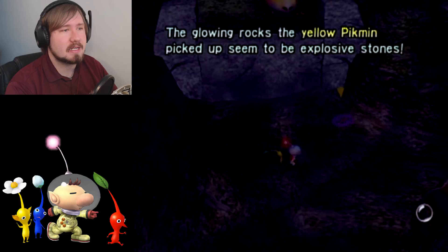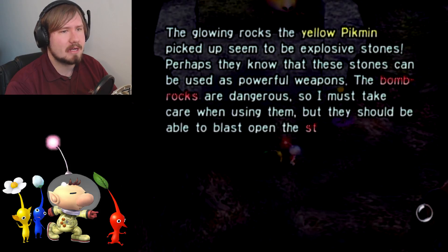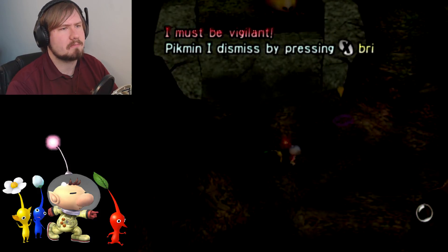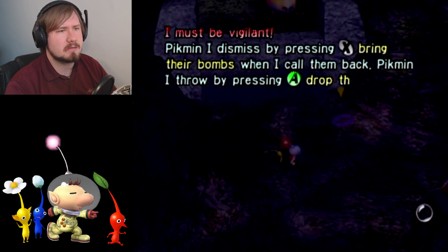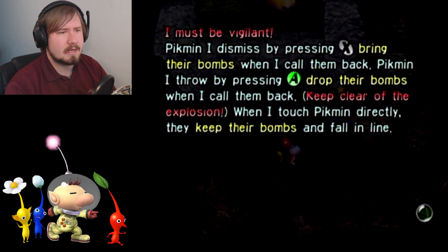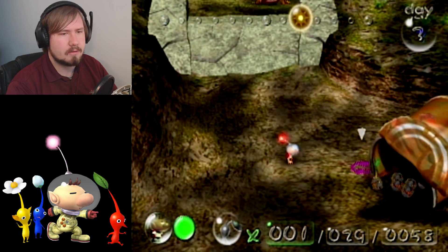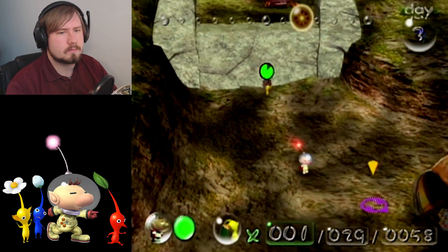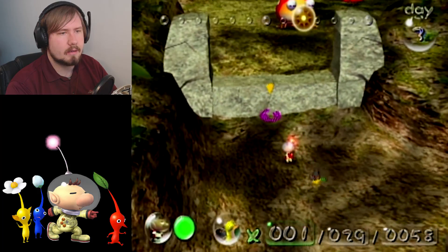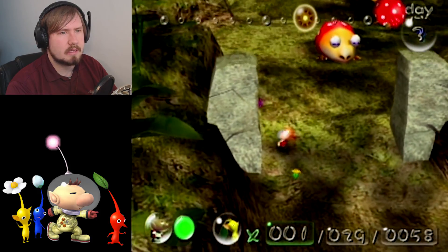It worked! The glowing rocks the yellow Pikmin picked up seem to be explosive stones - perhaps they know these stones can be used as powerful weapons. The bomb rocks are dangerous so I must take care when using them, but they should blast open stone walls that block the pathway. I may even be able to use them against wild creatures. Pikmin dismissed by pressing X will bring their bombs when called back; thrown Pikmin will drop their bombs. Keep clear of the explosion. That wall should be gone now, let's go do some scouting.